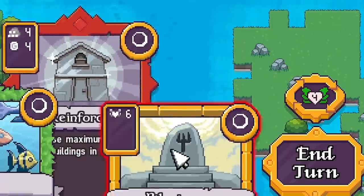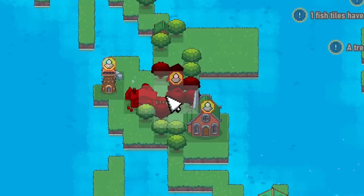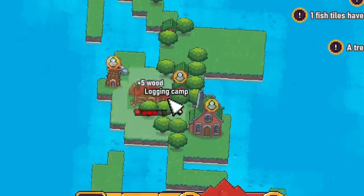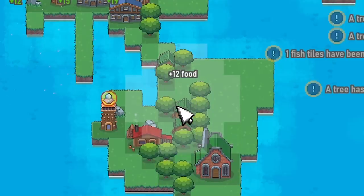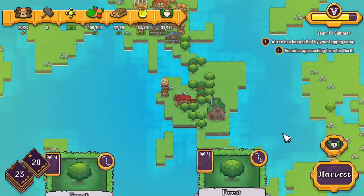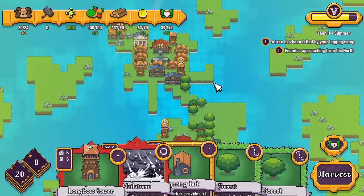We're on to spring year 11. We'll do a bit more pilgrimaging, plonk some fish down over here, reinforce these buildings, plonk some more land down, do another miracle harvest — that's 12 food. Then end our turn. Summer year 11 — enemies are approaching from the north but I think we're actually pretty good to just leave everything as we are. Let's go on to harvest.